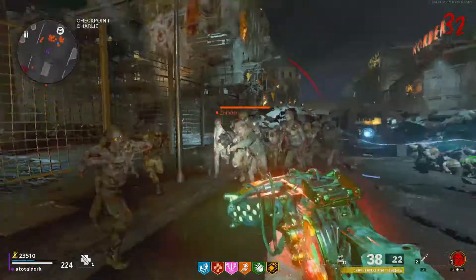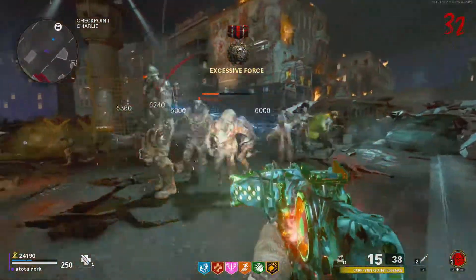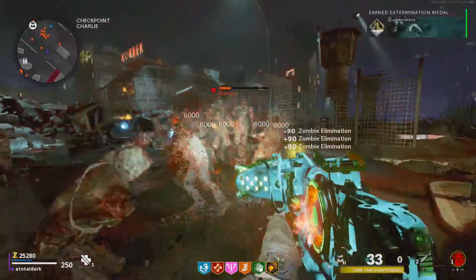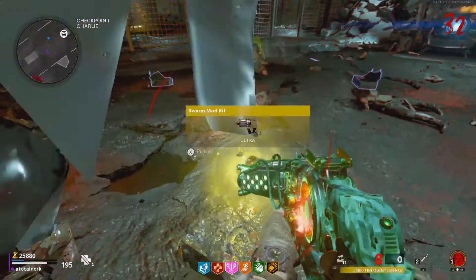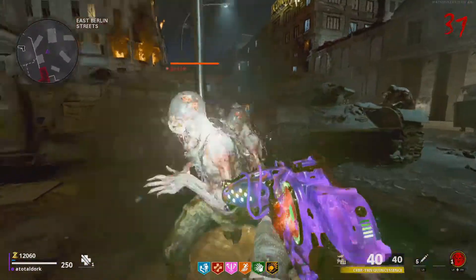Coming in at the number three spot is the Diffuser mod, which acts like a shotgun and looks suspiciously like the plasma cutter from Dead Space — seriously, they look exactly the same. The Diffuser acts just like a weaker version of the Sweeper from Mob of the Dead, and when I say weaker, I mean weaker. This variant is more or less done taking out hordes by round 30 or 40, so don't expect it to carry you to high rounds.